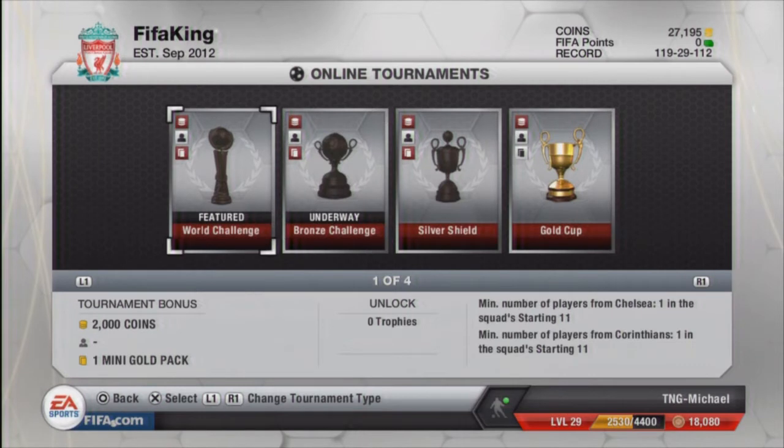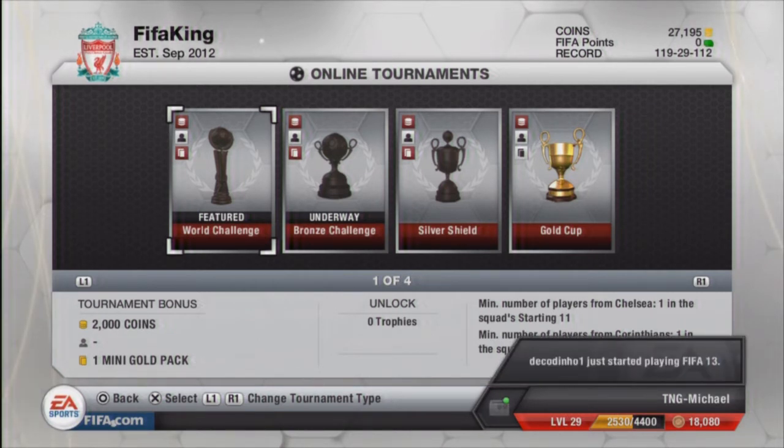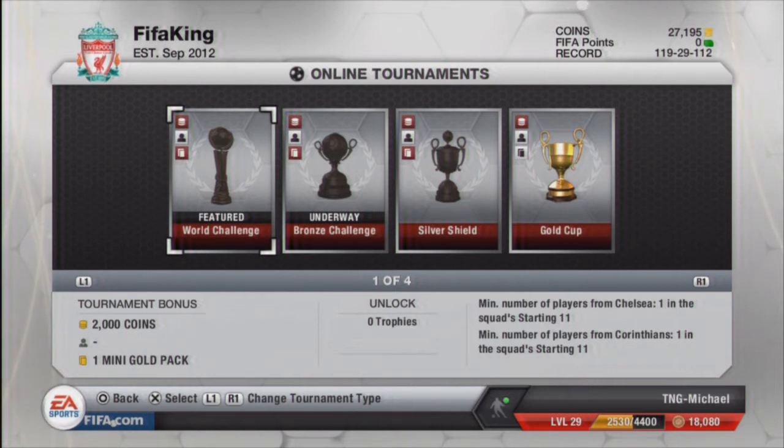So I've been playing a couple of games in the tournament. World Challenge - 2,000 coins, one mini gold pack minimum. Oh I see how it is - Corinthians beat Chelsea, didn't they? That's quite funny. I'm a Liverpool fan anyway, but I never believed Chelsea deserved the Champions League. They never played well, and getting knocked out of the group stages and losing against Corinthians proves it. Number of players from Chelsea: one. Number of players from Corinthians: one.